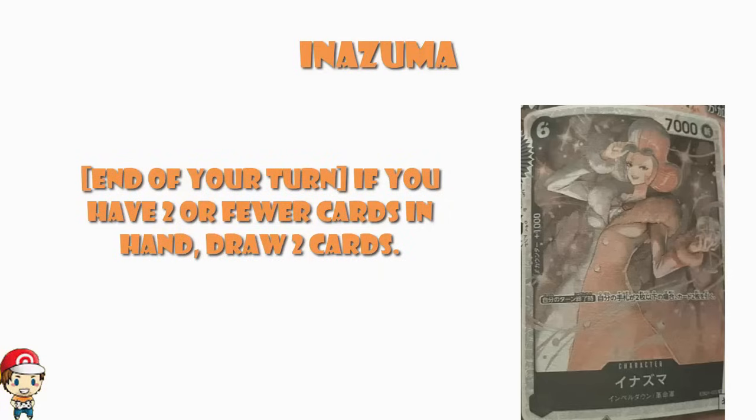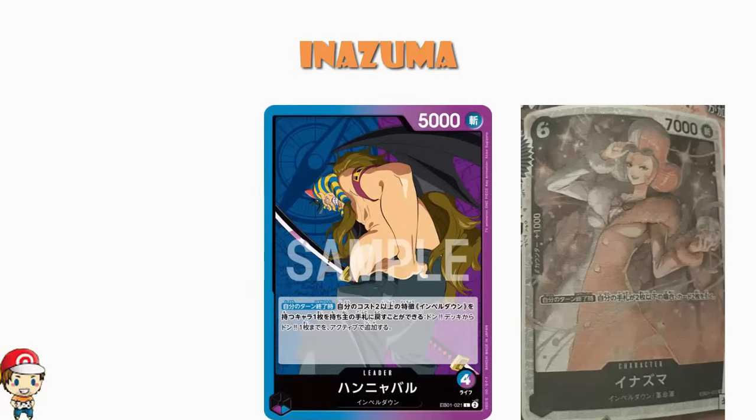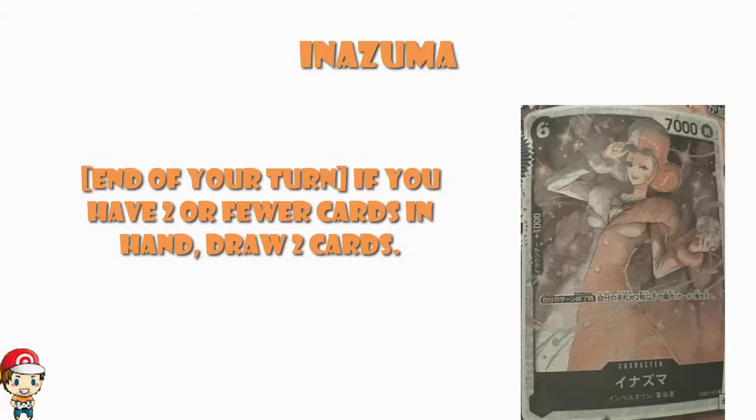As a side note, this is Impel Down and Revolutionary. Basically, what we're looking at here is Hannibal, which is your Impel Down leader — at the end of your turn, you can return one of your cost two or greater Impel Down characters to your hand to set up to one Don card from your Don deck as active. It doesn't exactly combo perfectly with Inazuma, but it's still an Impel Down card. And honestly, I just absolutely adore the fact that we're drawing extra cards at the end of our turn.